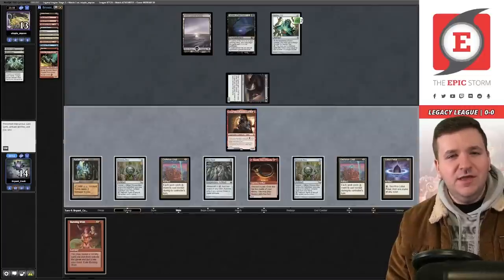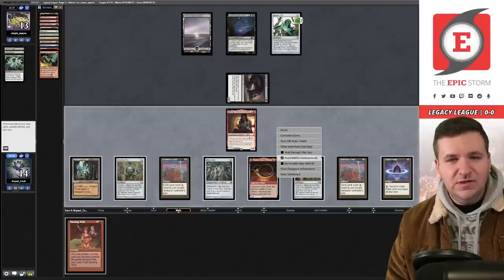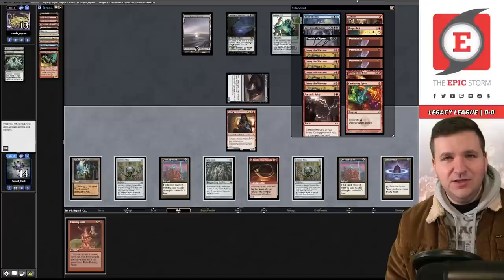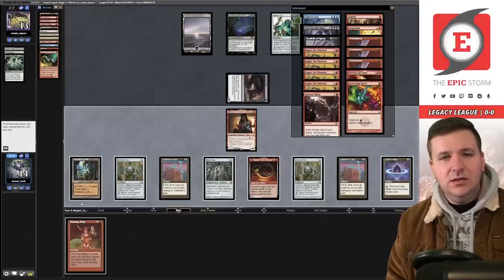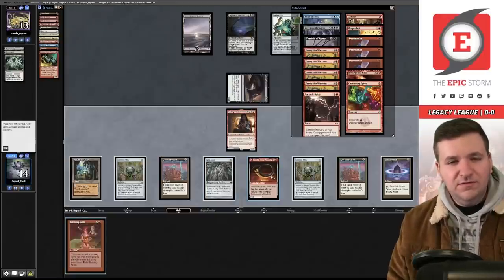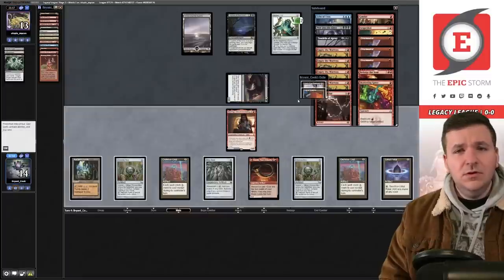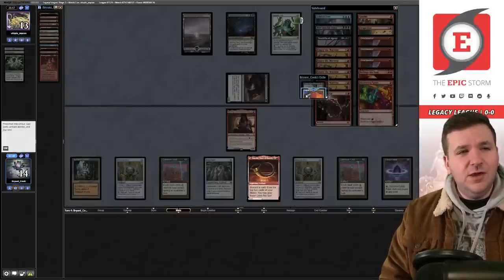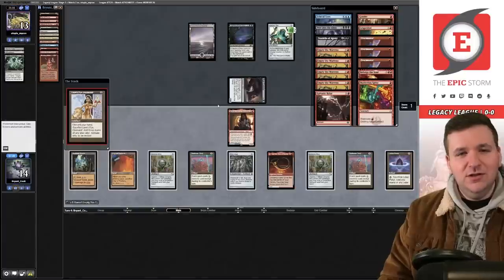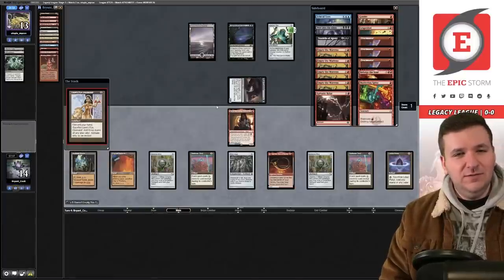Rat Colony attacks for two, we don't block. Opponent chooses not to Vial another Rat Colony. We look at our sideboard — I can cast Burning Wish off Mox Opal and Ancient Tomb with two mana floating, plus a Lotus Petal. I can relay for two, but I think the correct play is to discard the Burning Wish and try to find Lion's Eye Diamond.